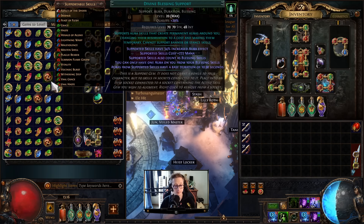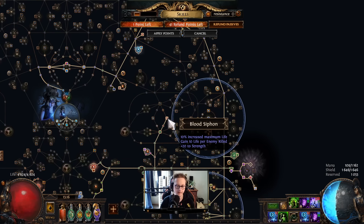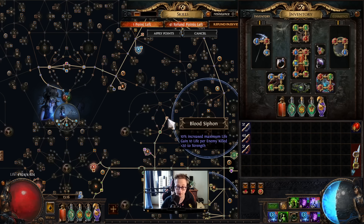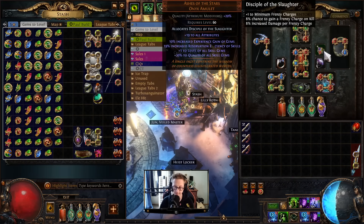Another pro tip with gem leveling: make sure you have the attribute requirement for the gems. If you're leveling Devouring Totems you need at least 155 strength - check your tree for strength nodes or use a piece of strength gear to hit that breakpoint. If you're really rich you can also use an Ashes of the Stars to give your gems more experience, but that's overboard.